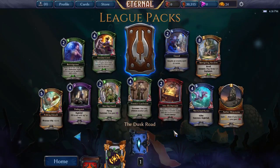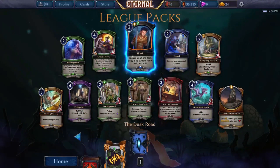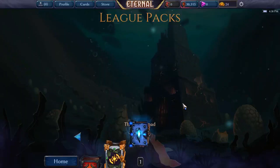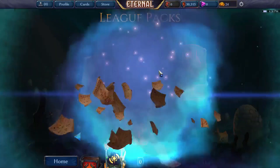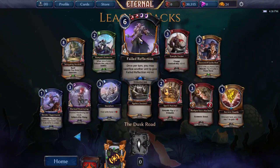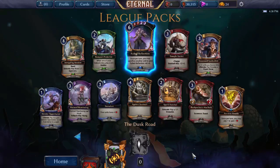I see Frontier Confessor, Soaring Guard, Extinguish, and Shush — sometimes you just need to silence a unit and Shush could be playable, although I'm not too keen on it right now. And Failed Reflection. We've got a pretty decent Stone Scar card and several more powerful fire cards.